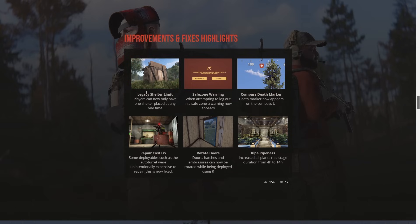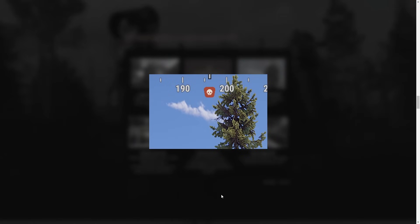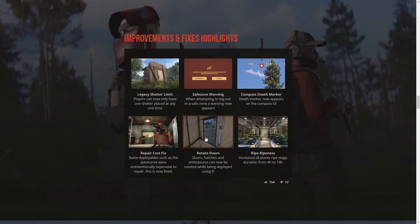A few more improvements to highlight: legacy shelter — you can only place one now, that was on staging and is now merged to main. Safe zone — you now get a warning on your screen if you try to sleep in it, which is nice for new players. Compass death marker — already showed you that. Rotating doors — already shown. Repair costs like for auto turrets used to be crazy expensive and now that is fixed. And they've added 10 hours of duration to ripeness — from 4 hours to 14 hours — so you have a lot more time to grab your stuff.